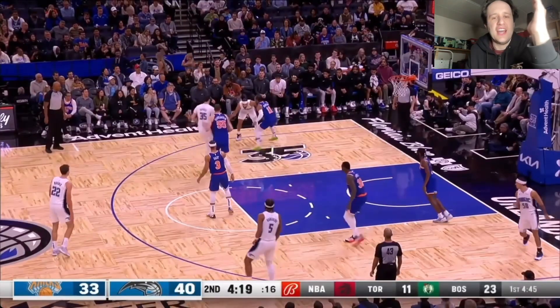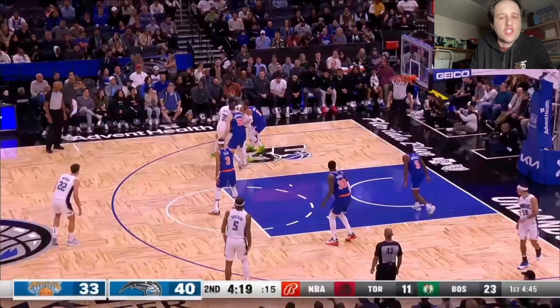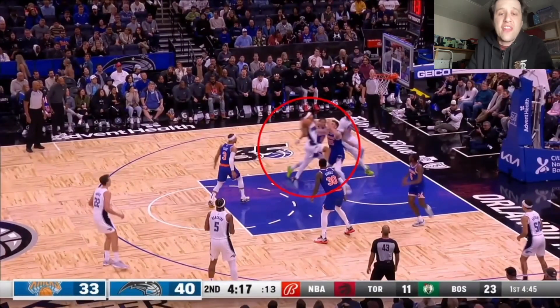Look at how idiotic this ball screen defense is. I would just ice this screen and keep Jalen Suggs to the sideline — you have a backside defender right there with Josh Hart. But the Knicks switched the screen, so just switch at the point of the screen. Instead, the Knicks start in drop coverage and then switch late, giving up a layup line for no reason.